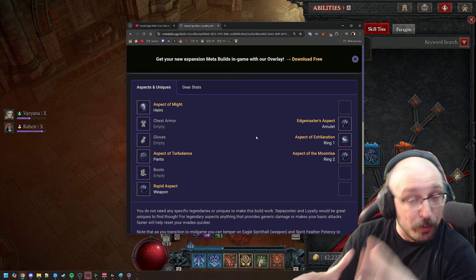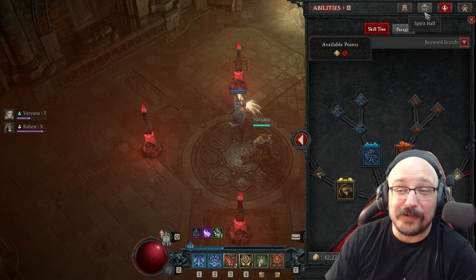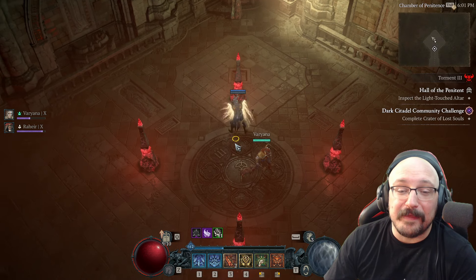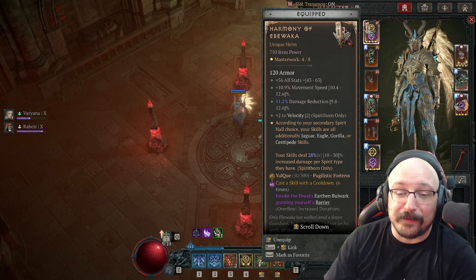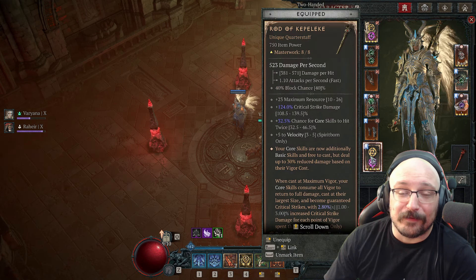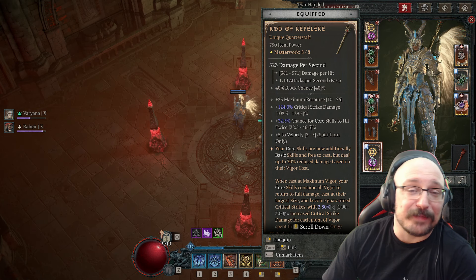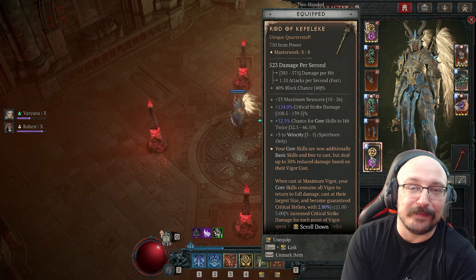If you put spirit feather potency on any offensive piece of gear, it's actually a multiplier for that damage number, so it's really really crazy. I was playing this build going into Torment 2 when I dropped practically a perfect Midnight Sun, then got a really good Harmony of Ebuwaka, and then a really good Rod of Capeleke all within about 30 minutes. So I felt like I needed to re-roll into quill volley at that point.